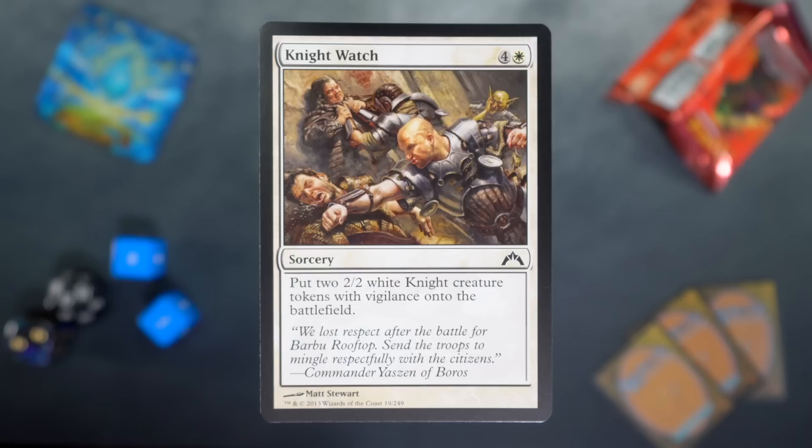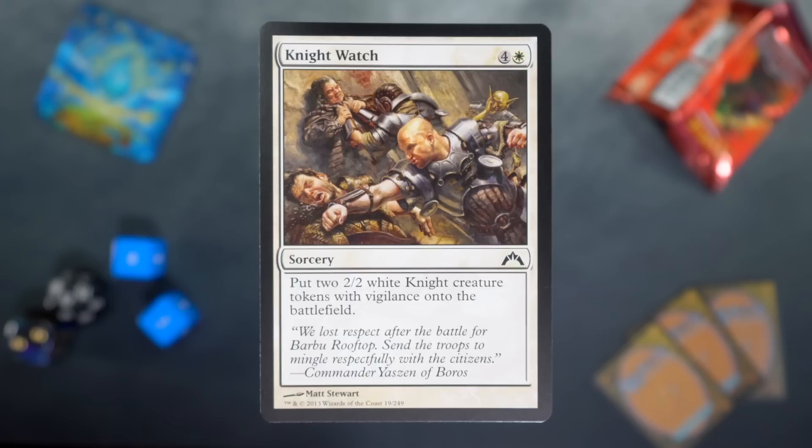Nightwatch: four and a white for a sorcery. Put two 2/2 white knight creature tokens with vigilance onto the battlefield. This card was outmoded some years later with a sorcery that was just four mana. Five mana for this effect seems, in retrospect, not great. Wild to think that in Gatecrash we'd have cards already feeling like power creep has rendered them obsolete — but then this was, checks notes, ten years ago.